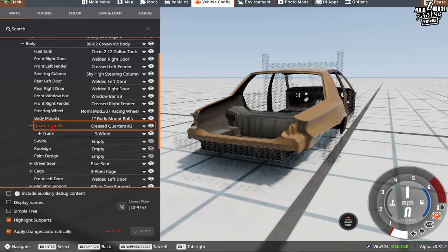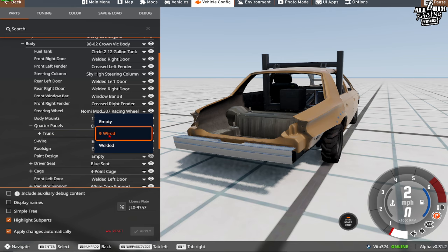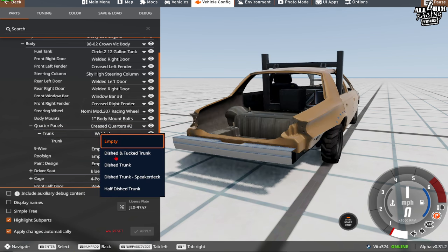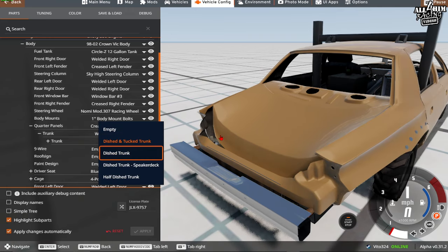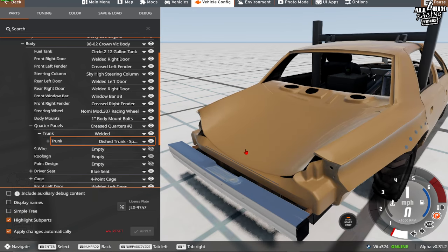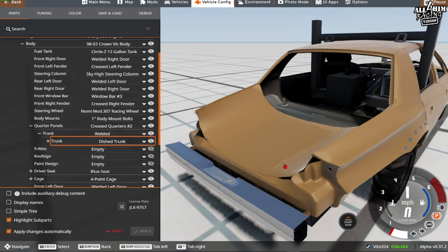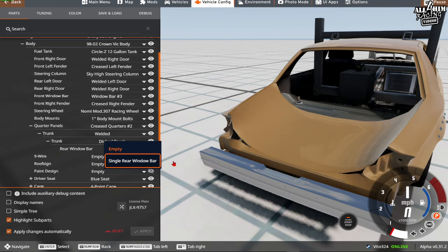Click on Quarter Panels to get a drop-down. Just like with the doors, nine-wired or welded — always go welded if allowed. Then click on Trunk for four options: Dished and Tucked, Dist, Dist with Speaker Deck, and Half Dish. I'll show all four: this is Dished and Tucked, then Dist, Dist with Speaker Deck, and Half Dish. We're going to use Dished. If you click on Trunk again, you can also put in a window bar in the trunk.